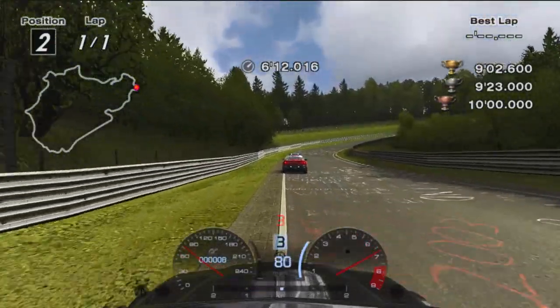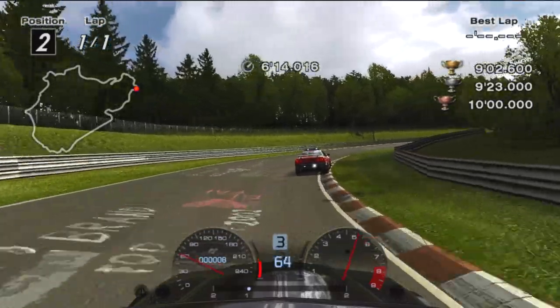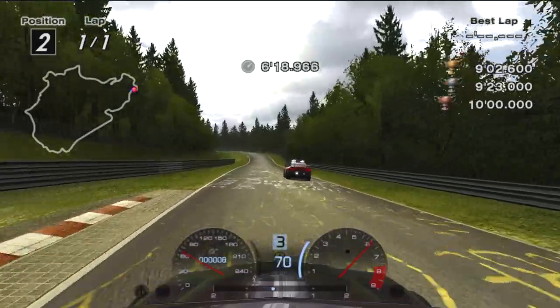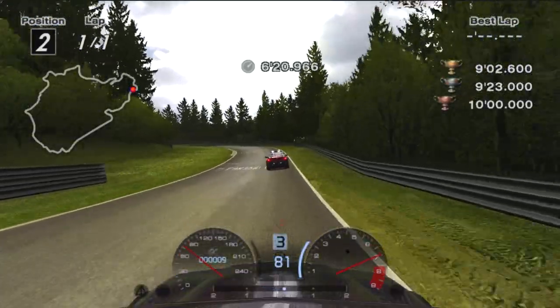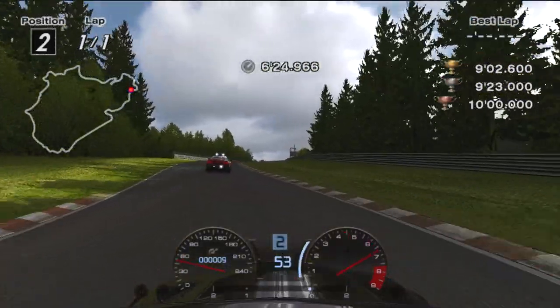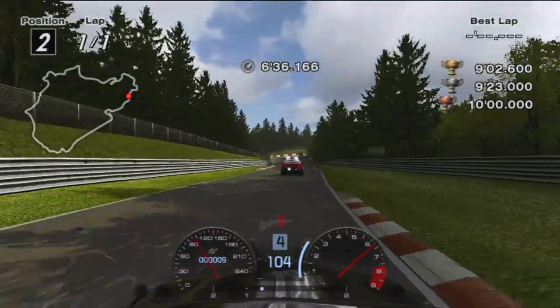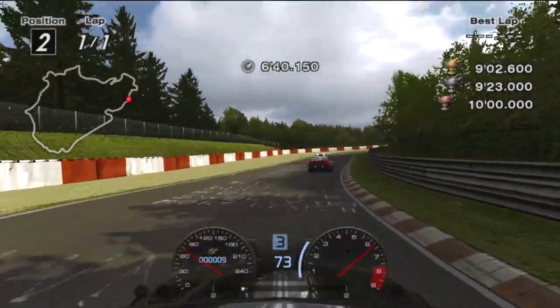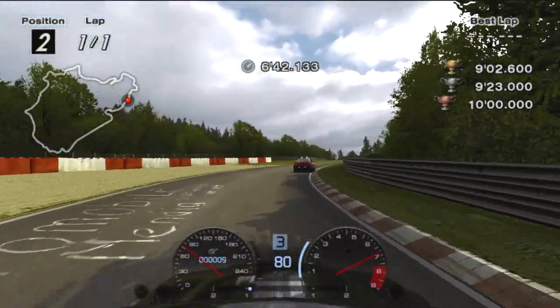Brake at the end of the left curb and power out early to exit wide. Afterwards, get to the right and brake before the start of the curb while turning through Kesselchen. Keep in tow down the hill and brake while in the air. Power down after the apex to keep up your pace through the uphill S's.